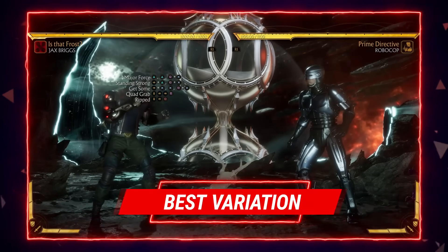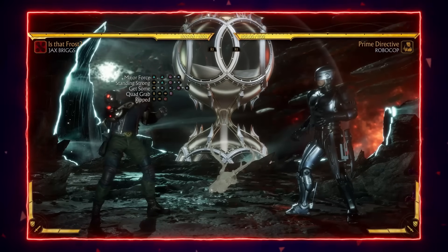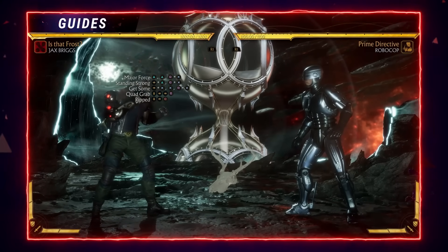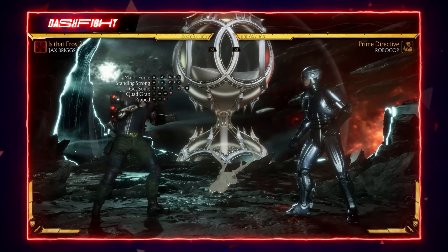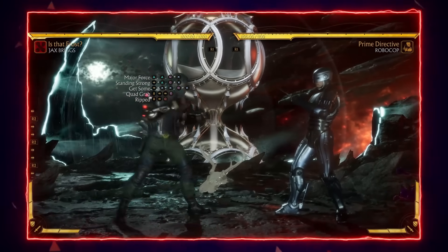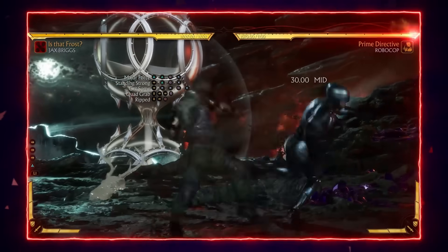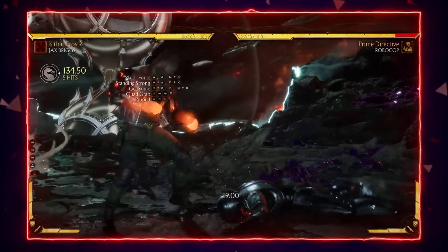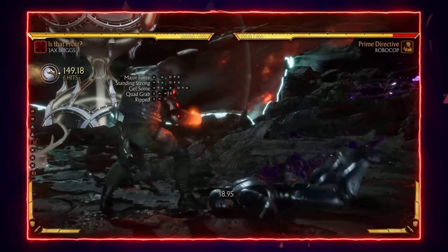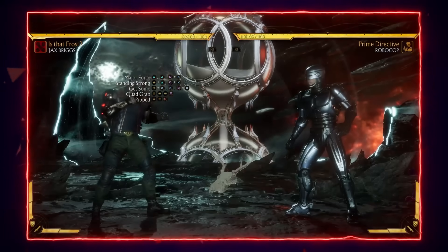Moving swiftly on, we are onto the section talking about variations and the most useful variations for specific matchups. I've got two here that I think are really good and effective at dealing with most, if not all, of Jax's matchups. The first one is extended strings — with major force, standing strong, and get some — basically these trees have an ender by pressing the grab button, or just one plus three, as you can see with the inputs. This also has a KB, and there's a massive damage cashup because the ender is over him, which is important to know.